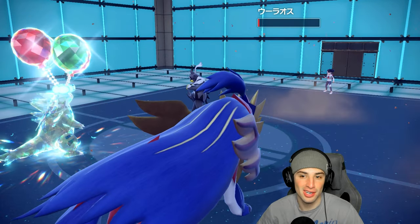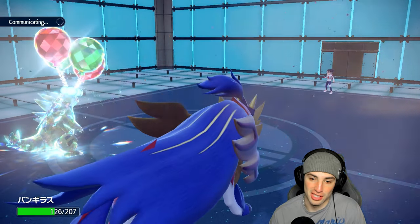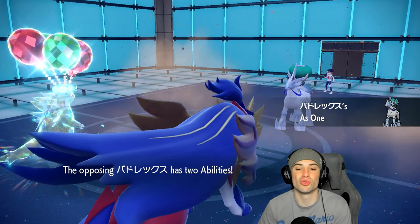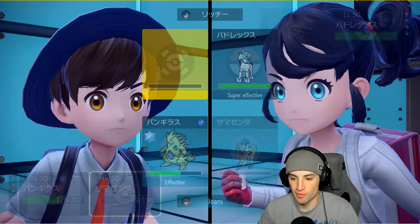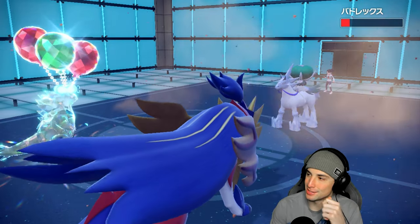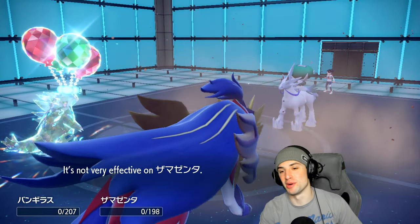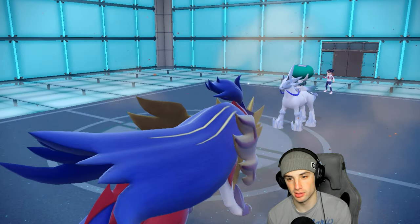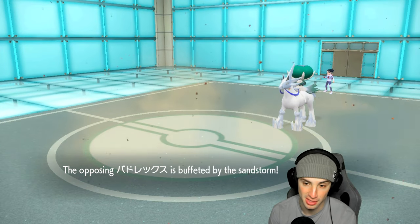Their defense drops — we pick up the KO with Tera Blast. They have a Focus Sash so Buffet damage will finish them off. Buffets handle the light work — we get rid of them. Their last Pokemon has to be Ice Rider. We can just Body Press and Knock Off it — they don't have Tera anymore, that's GGs. Yep, there's Ice Rider — thanks for playing, this is going to be a sweep. We go for Knock Off with the STAB boost and Heavy Slam.